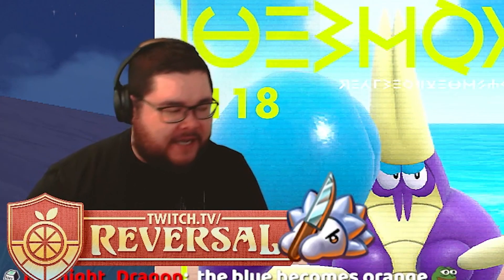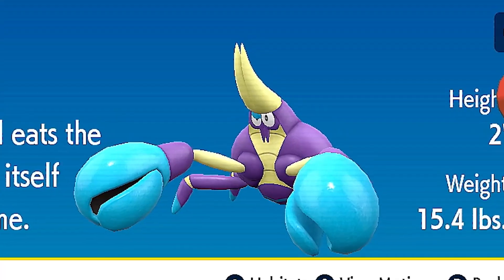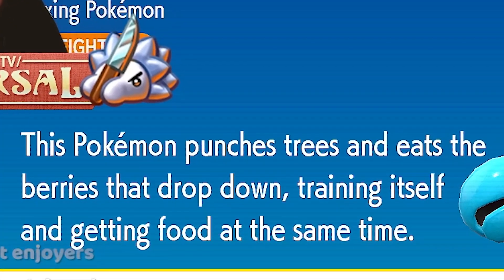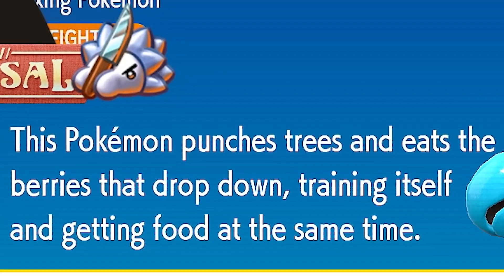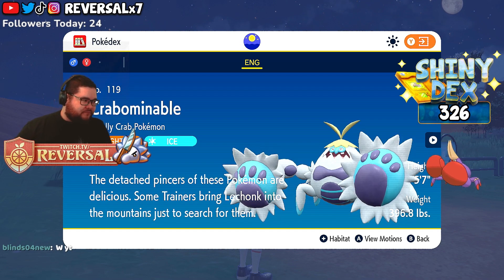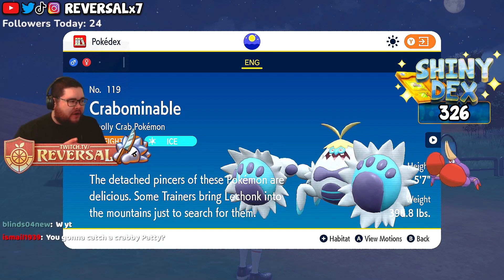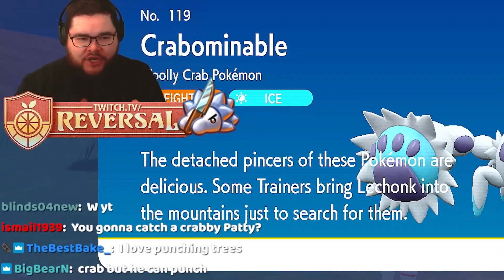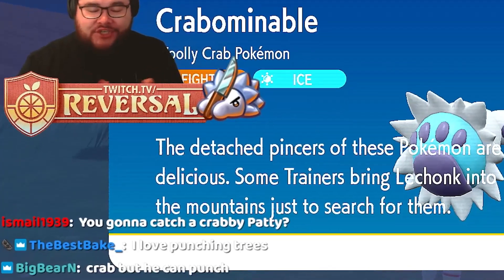Let's take a look at the Pokédex entry of both species. Crabrawler, the boxing Pokémon — this Pokémon punches trees and eats the berries that drop down, training itself and getting food at the same time. That's a nice Pokédex entry. Evolves into Crabominable, the Woolly Crab Pokémon — still fighting type, but also gains the ice typing. If I'm not mistaken, and I'm sure my Twitch chat will correct me, you need an ice stone to evolve it.